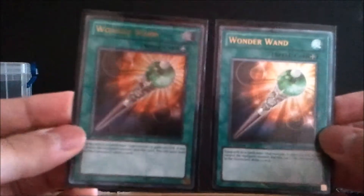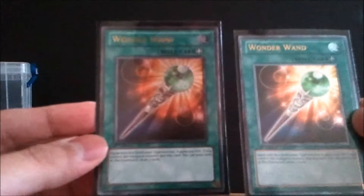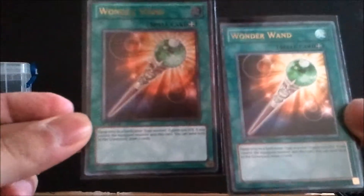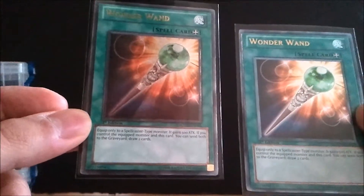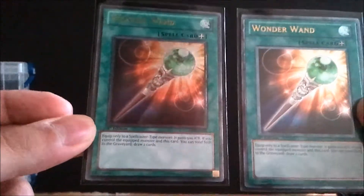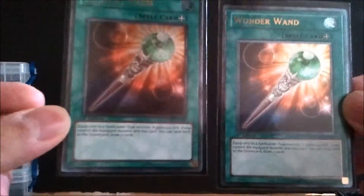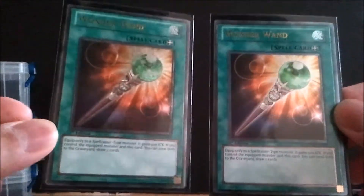Next is Wonder Wand, which works really well with Gravekeeper monsters. You equip it to a Spellcaster-type monster, it gains 500 attack, and then you can tribute both this card and the equipped monster to draw two cards. It's really good with Recruiter because you draw two and then search your deck for any Gravekeeper with 1500 or less defense — mainly the Commandant — to get another Necro Valley. It's in the V for Victory starter deck and Star Pack 2013 for about a quarter. These particular Ultimate Rare versions with gold text run about $6.50 a piece.